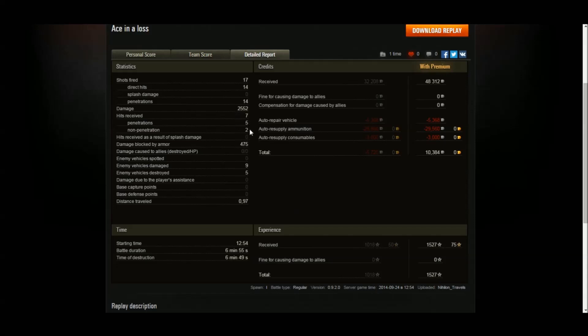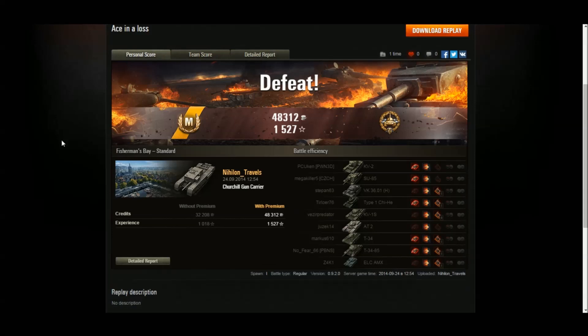She received seven hits — two bounced, five penetrations. She damaged nine and destroyed five. She still made a profit of 10,000 credits with a premium account, 1527 XP. A very decent game, and nice to see people doing well in tanks that aren't very good — the Churchill Gun Carrier really isn't very good. I can see why Nealon challenged me so long ago. Dragging that one up from 9.2 — I apologize, Nealon, it's taken me so long to get to it. I hope you guys at home enjoyed watching. I'll see you next time.